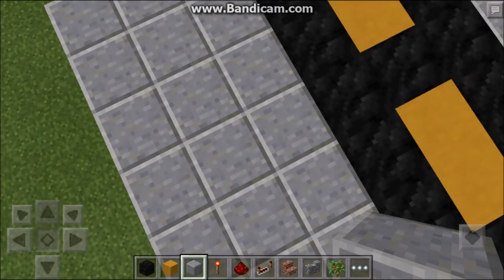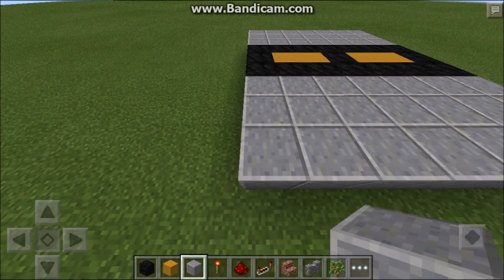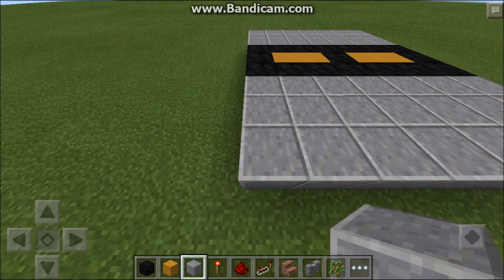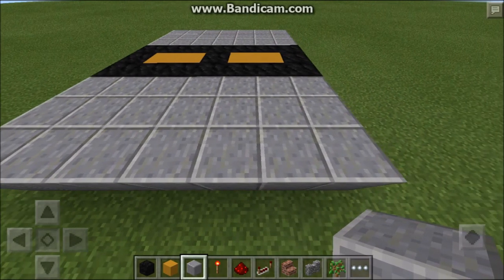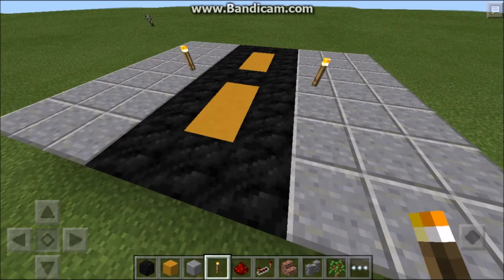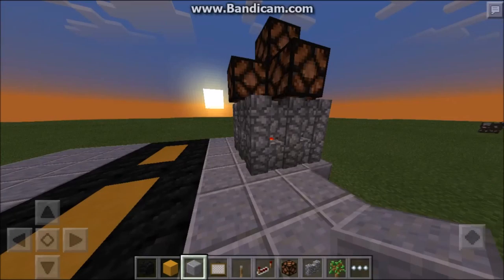Confused on how to stop the mobs roaming your world? Can't find another way to stop them getting everywhere? Sometimes a torch is not even enough to stop the mobs. Then you need a very bright street light.